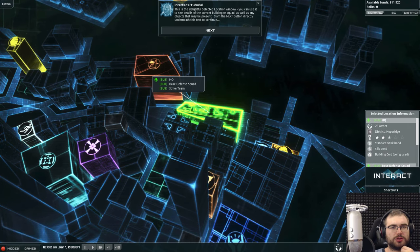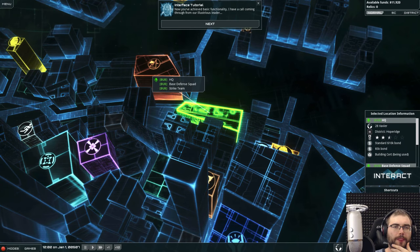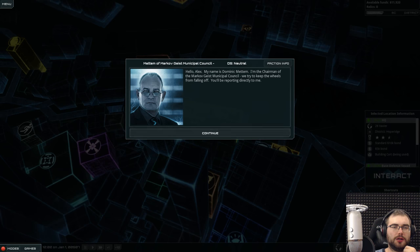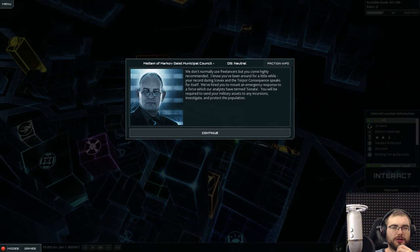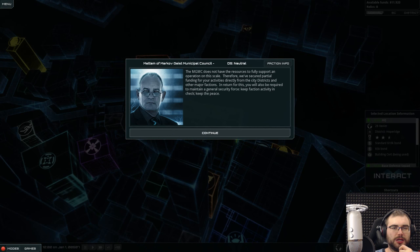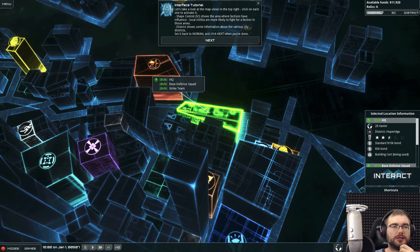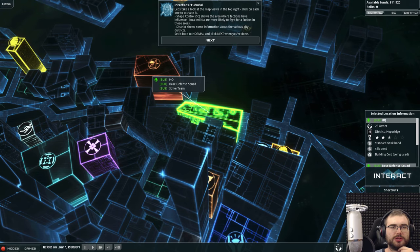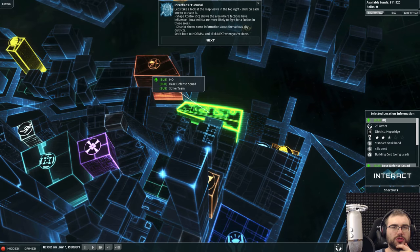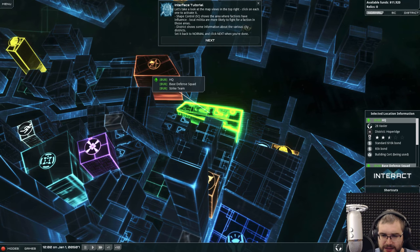HQ shortcut to zoom to our headquarters. This is the location window — you can set actions directly by clicking. We'll be reporting here and required to send military assets. There's a bit of a story going on. Let's take a look at the map. It's so tiny, god damn it. Oh there we go — squads controls, this is what we want to see.